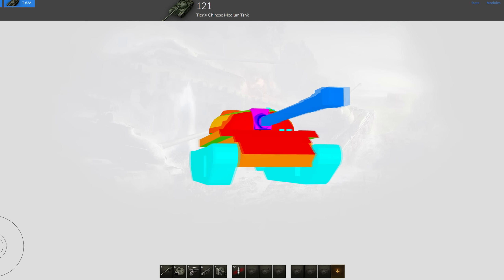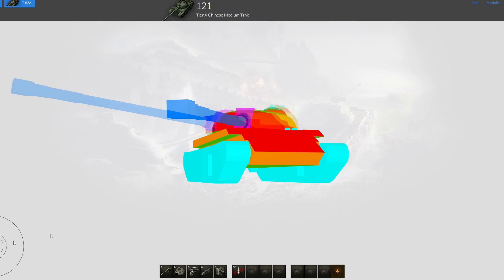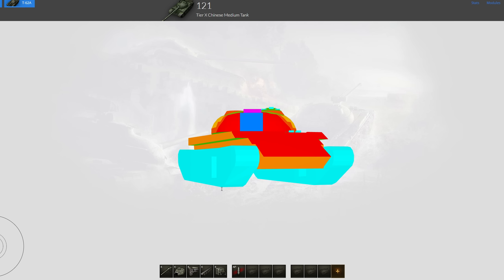You can really only get bounces when you're at some kind of extreme angle, and this tank doesn't have the gun depression to cope with that. So the most you're going to get while still able to shoot somebody is something like this, which is still not quite enough to reliably bounce anything. Do not count on this upper plate to really save you.